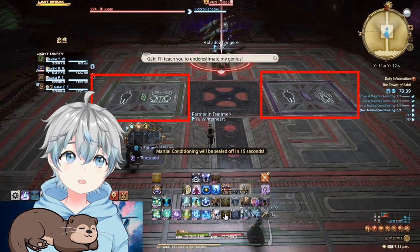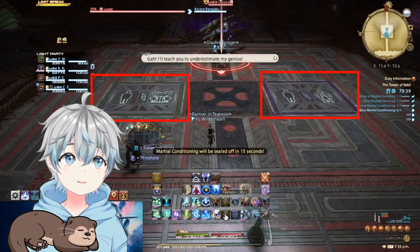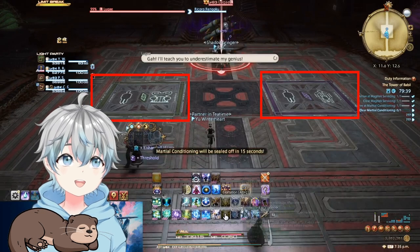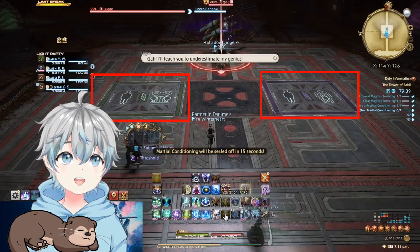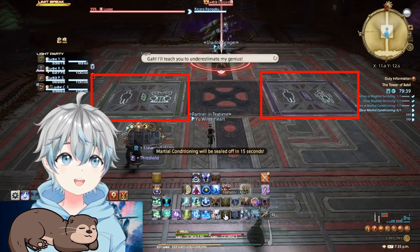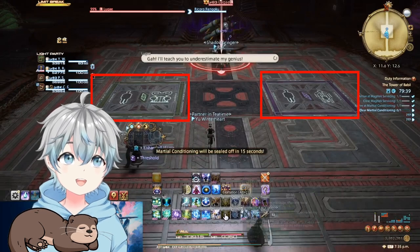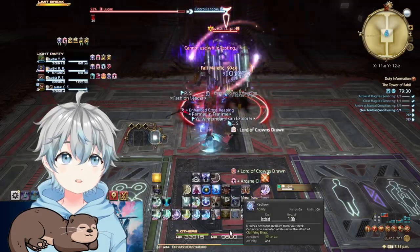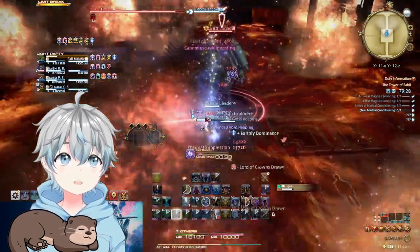When entering the second boss's arena, take notice of the two marked fields. On the left is a green field with a human and a frog depicted on it; on the right is a purple one with a human and a human shrinking. These fields will be used for later mechanics.